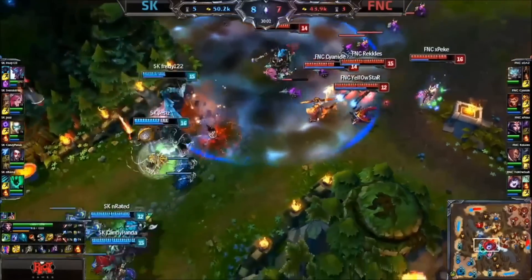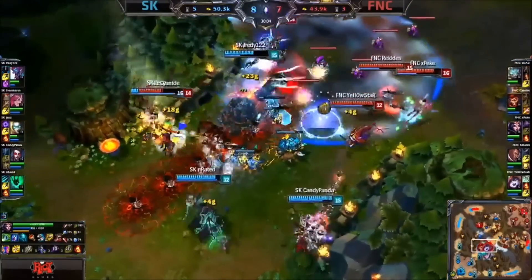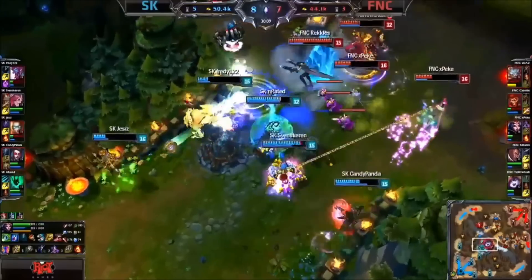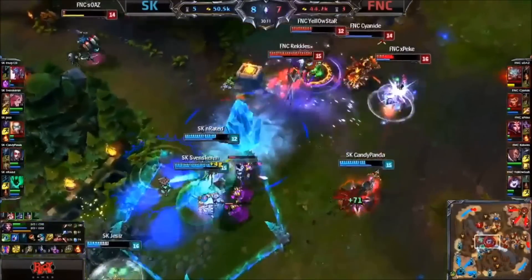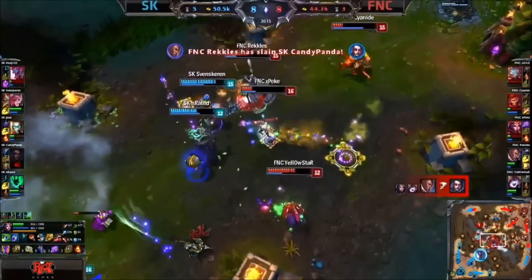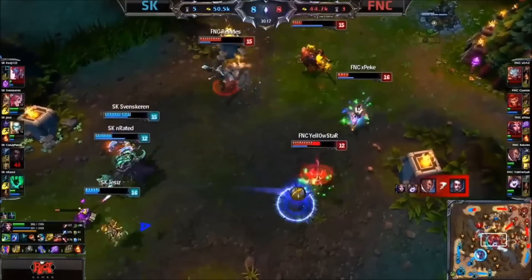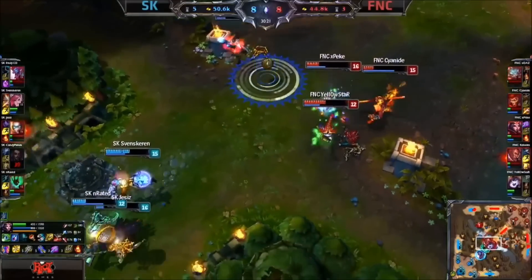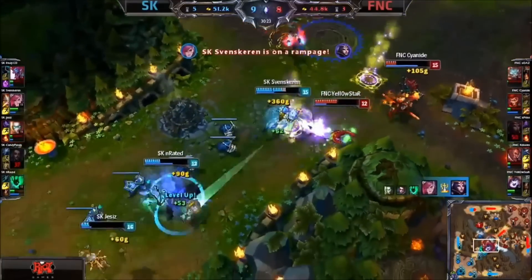Burst down there from Peke, but not totally finished off. There's the Equalizer. Freddy going to the front. This Shockwave only catches Yellowstar, who Wildgrowths himself. Peke going low. Soaz is low on the top side as well, and they will surely be able to catch one of them. Candy Panda goes too far and goes down. Peke is still alive here. And actually SK just don't have the constant damage to finish these ones off.